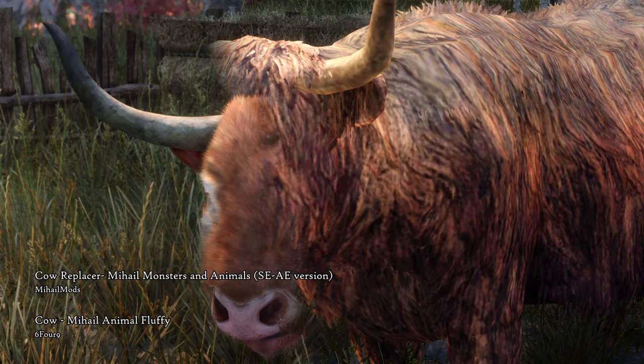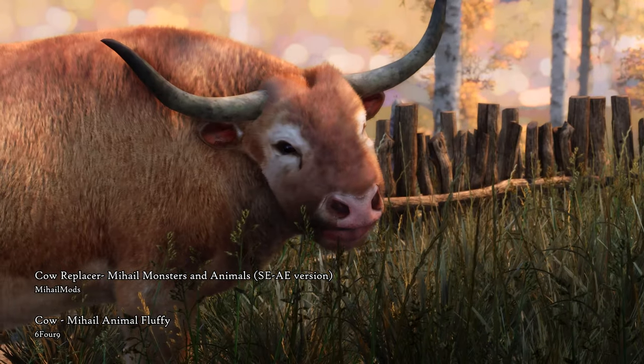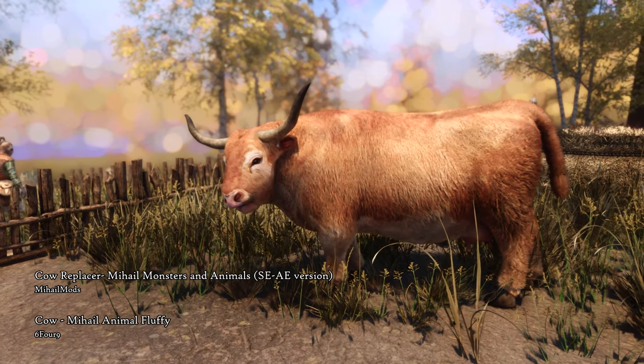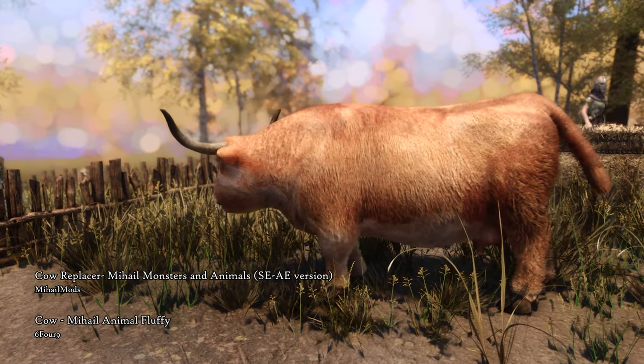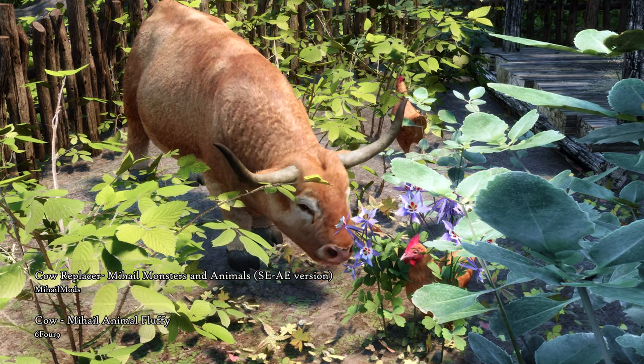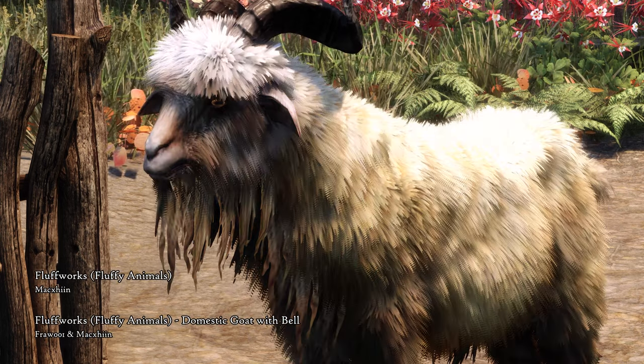In the farm, there is the highland cow, which has always been adorable. But with Mihail's cow replacer and Cow Mihail Animal Fluffy installed, it's definitely the most adorable animal in Skyrim. I don't want to sound dramatic, but I would kill and I would die for this cow. The goats get the same treatment — fluff everywhere.